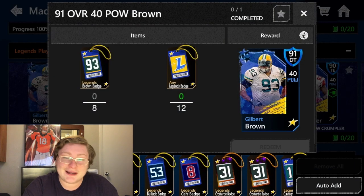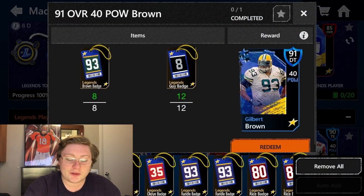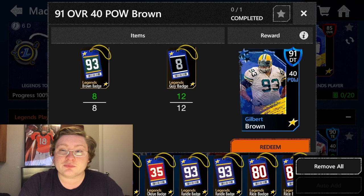We are going to add in the 12 badges required and then go get the 8 others. Now we're going to go down and auto-add. We have the 12 of any player's badge required as well as the 8 Gilbert Brown badges.